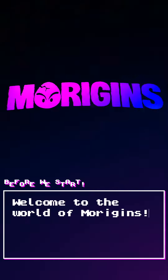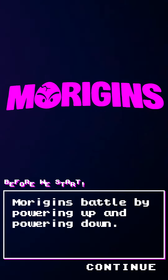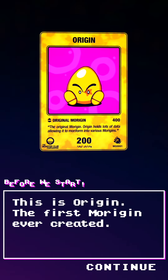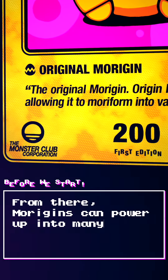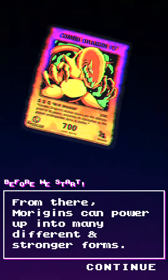Welcome to the world of Morrigins! Morrigins battle by powering up and powering down. This is Origen, the first Morrigin ever created. Morrigins always start as original Morrigins, and from there, they can power up into many different and stronger forms.